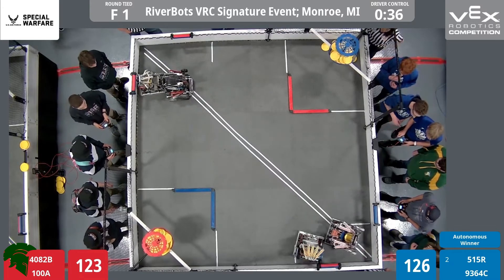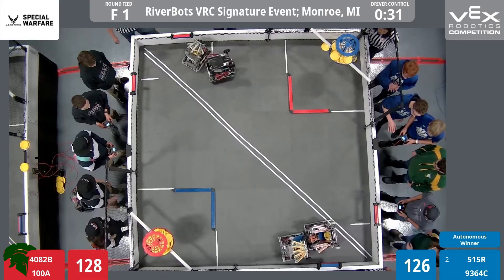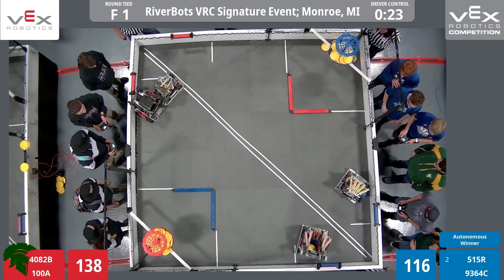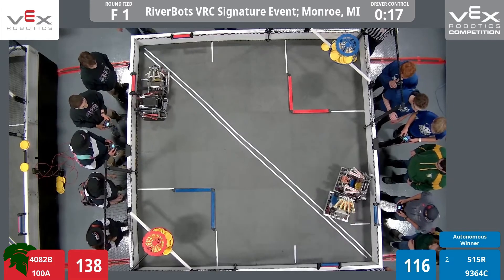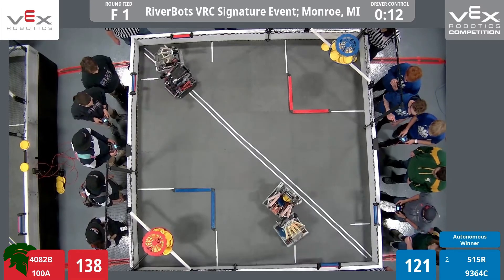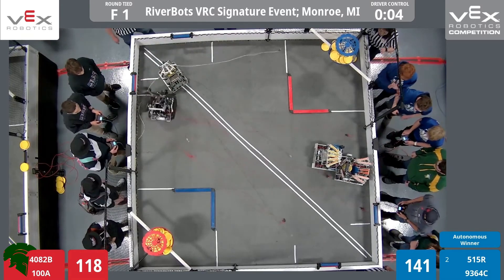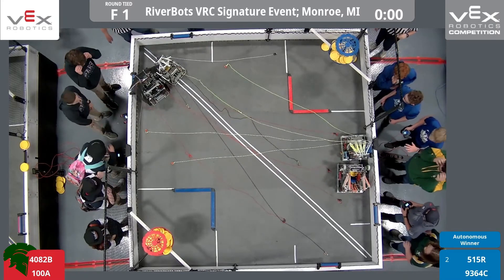There's 37 seconds on the clock. Freedom Gladiators steals a roller. Iron Eagles shoving into them, but Freedom Gladiators with control of 2 rollers in the same corner. In the corner closest to me we've got 2 rollers — the red alliance attempted to control them both. Jugglenauts with 1, but Revision steals them both back. It looks too close to call. We have a roller turning neutral back to blue. Looks like 2 blue, 2 red rollers.